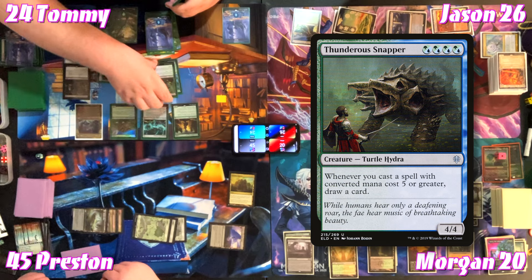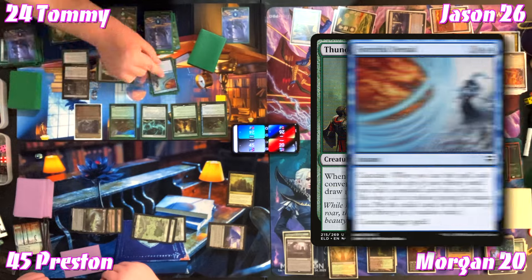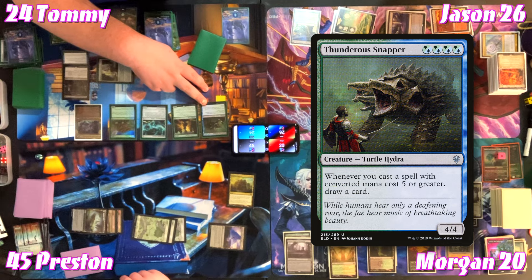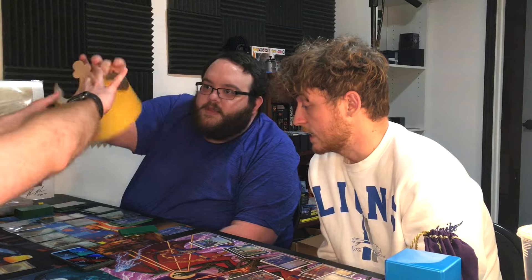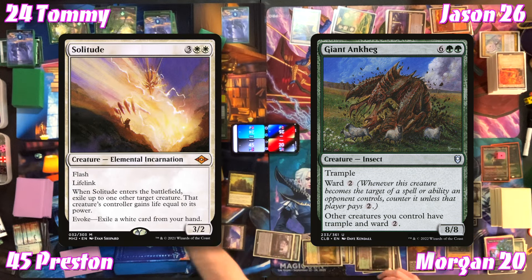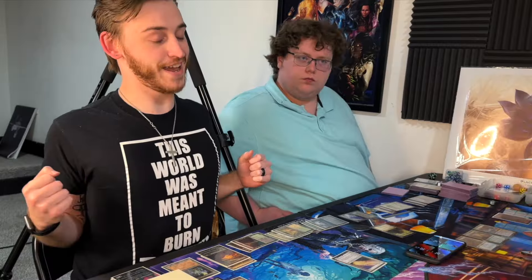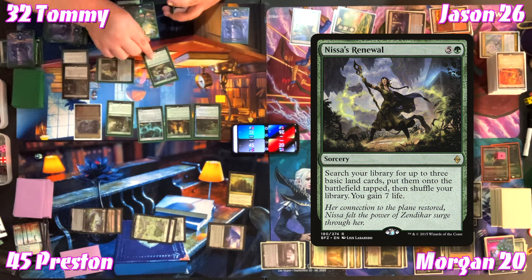Tommy casts Maelstrom Colossus for seven to eight mana — it'll cascade off Imoti and itself. He hits Dawn-Glade Regent — becoming the monarch when it enters. Cascading for six, he gets Thunderous Snapper — a 4/4 that doesn't get cascade. Dawn-Glade Regent enters: Tommy becomes the monarch and all his permanents have hexproof. Jason flashes in Solitude for five, paying the ward two — exiling something; Tommy gains eight life. 'Hard cast Deadly Rollick, hard cast Solitude — it's a bad day.'